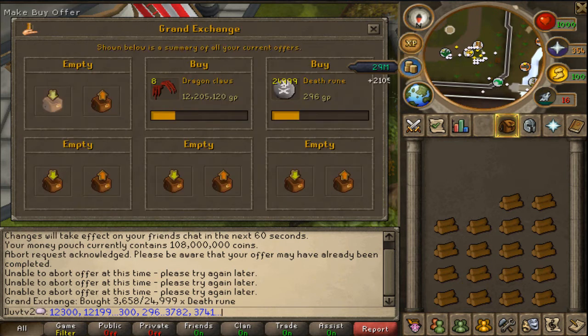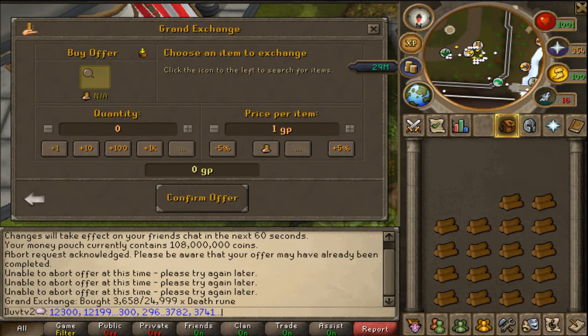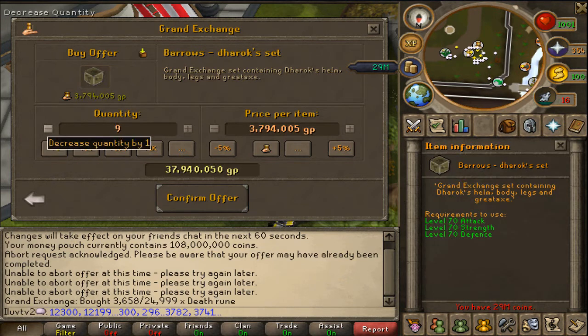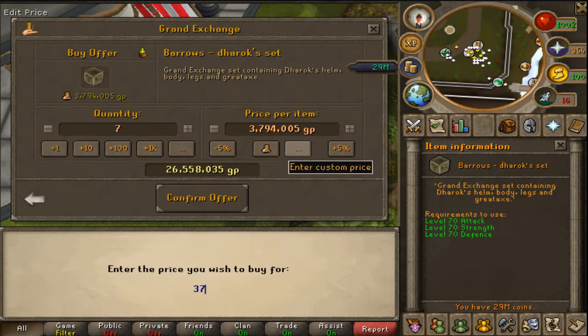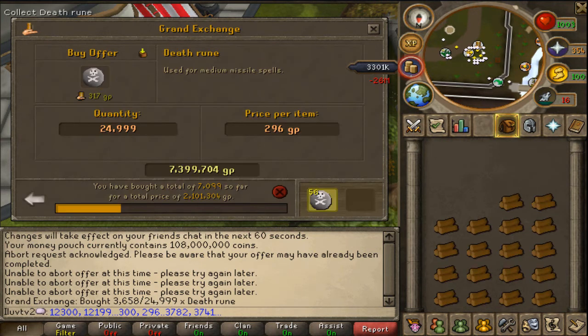I'm going to take this money out so I have a little bit of extra money. Derek, boom. Can I do 9? Nope, I think I could do 8. I'll do 7, 3, 7, 4, 5, 1, 2, 0 — boom. Alright, I will be back.